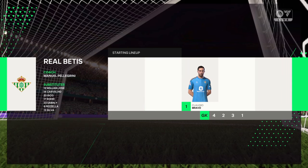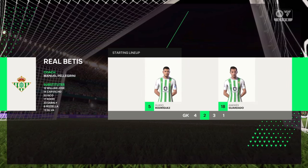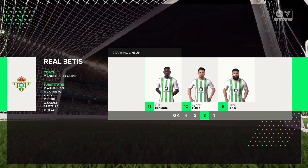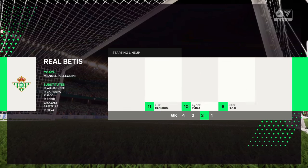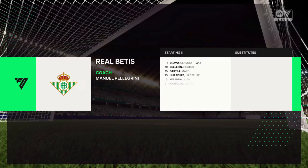And here's the starting eleven for Real Betis. Well, it's a 4-5-1, but with three of the midfield players giving close support to the centre-forward and the other two sitting deeper. Also watch out for the full-backs getting forward at every opportunity. They do like to get crosses into the box.